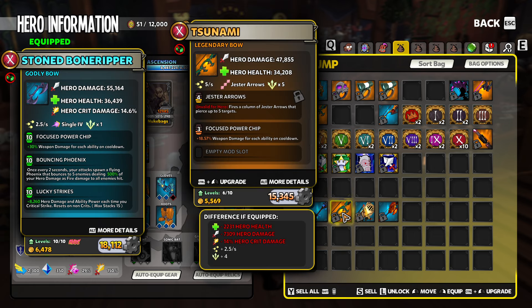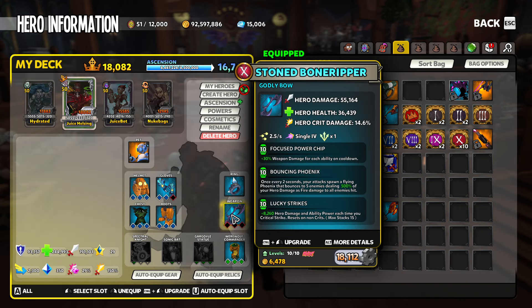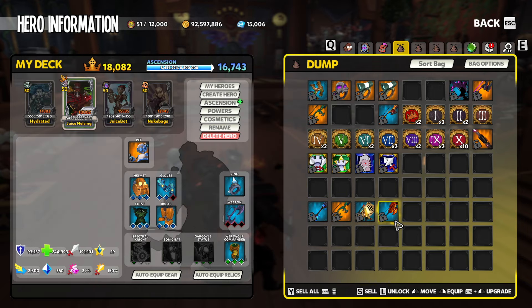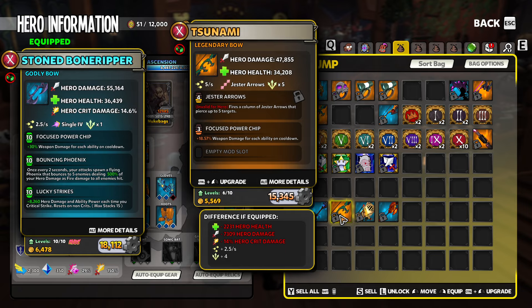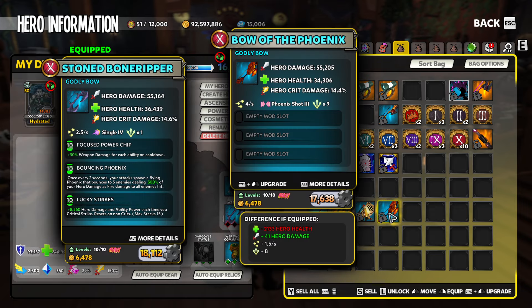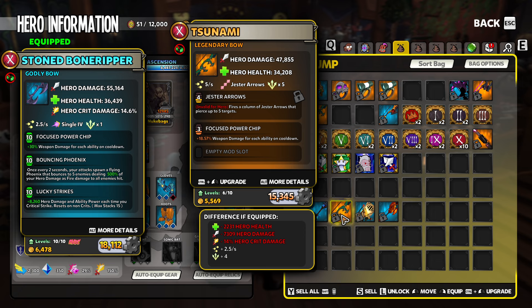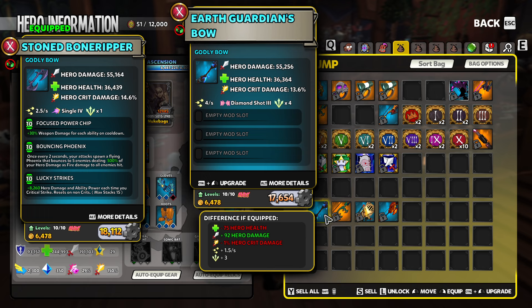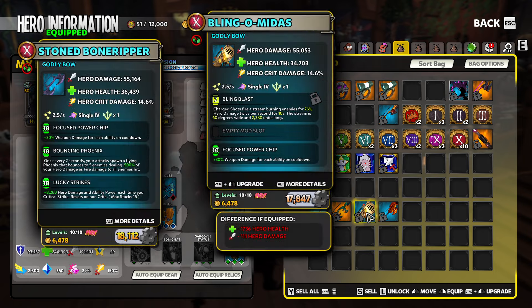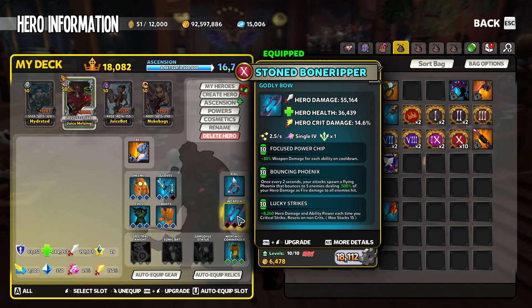So as far as top bows for single target DPS based on base damage scaling: Earth Guardians comes in at number one, the Tsunami at number two with Jester Arrows, the Blingomidus or single four ground drop in third place, and then the Bow of the Phoenix. The key difference is the locked mod slot on the Tsunami and Blingomidus, with no locked mod on the Bow of the Phoenix or Earth Guardians bow. Earth Guardians is technically the highest single target damage in the game.